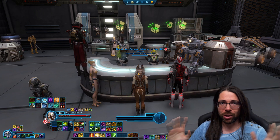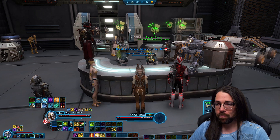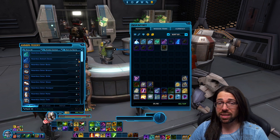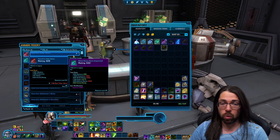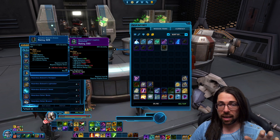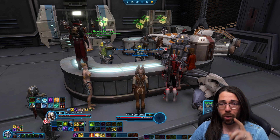I wanted to give you a quick preview of the new vendors that we've got available for the R4 Anomaly operation. We have two different vendors here — they've still kept the upgrade vendors for flashpoint and operation gear, just shoved over to the side. Starting with the story mode vendor, you can see all of the gear available right away and everything just takes one story mode token. Every single time you kill a boss you get an R4 gear token for story mode. It starts at item rating 328 and as you get 328 items and spend tokens, you can upgrade them to 330.